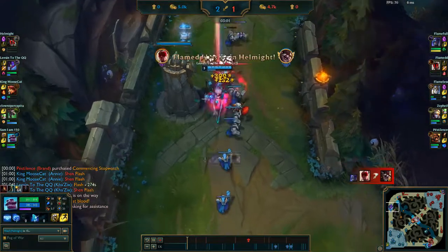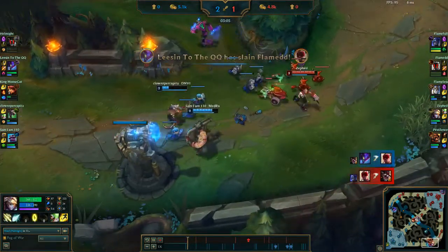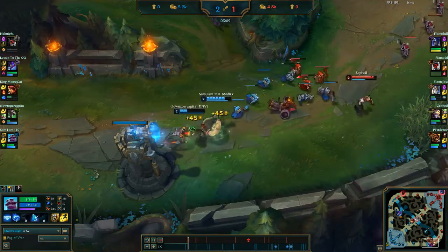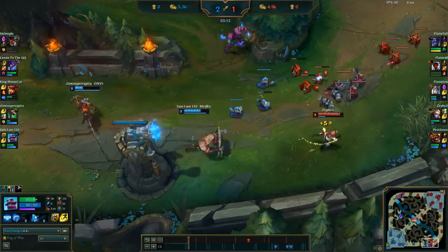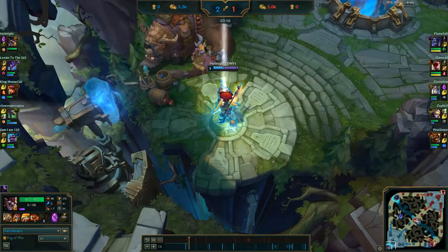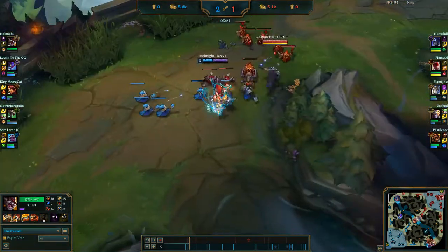Morellonomicon has been changed as well — it's now an AP assassin item. It grants flat penetration and will always apply Grievous Wounds when you damage an enemy champion with magic damage. This makes it very appealing for champions like LeBlanc or Katarina, who can forego early mana items in favor of early damage. Morellonomicon also now builds out of a new item called the Oblivion Orb, which grants AP, health, and flat magic penetration.